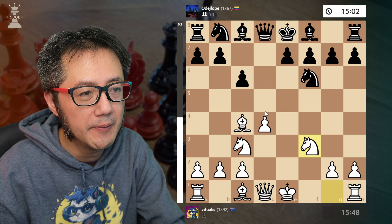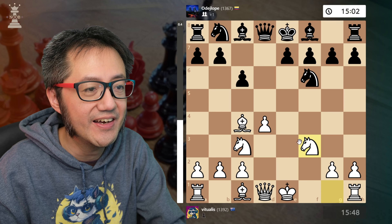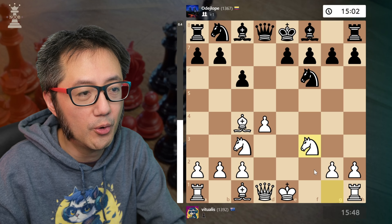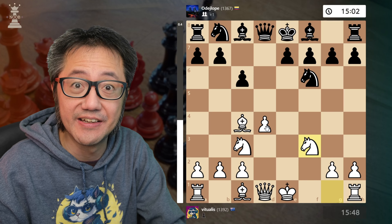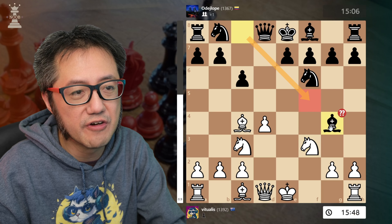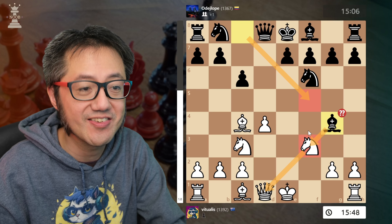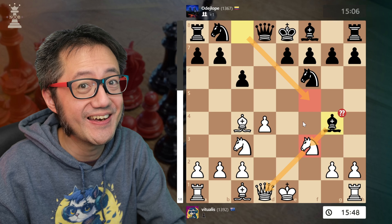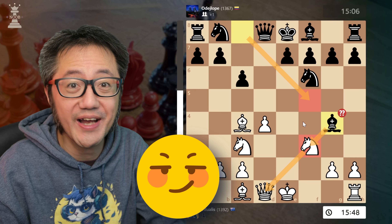That pawn went on a merry ride and evaporated like it didn't exist. For that one pawn we now have a substantial advantage in development. A very common move here: black tries to slow us down by pitting our knight against the queen, but this doesn't work because now we have the 'oh no, my queen' trap.